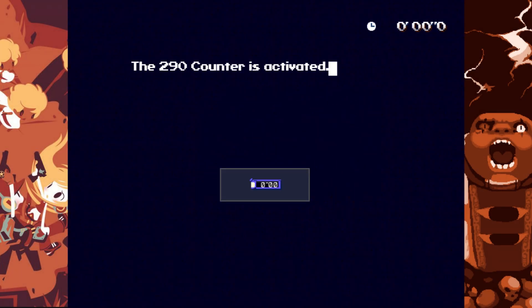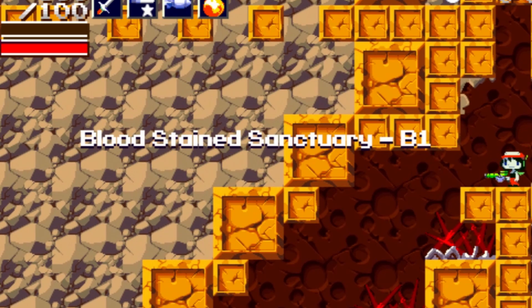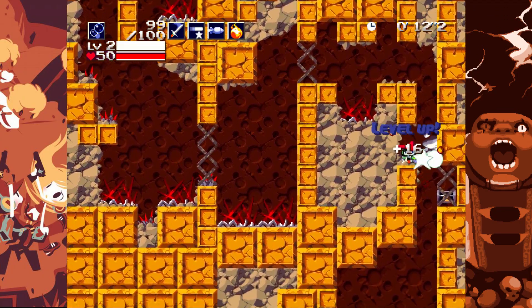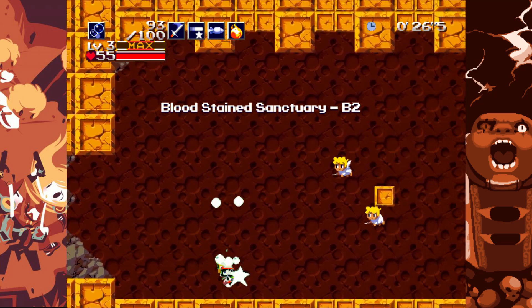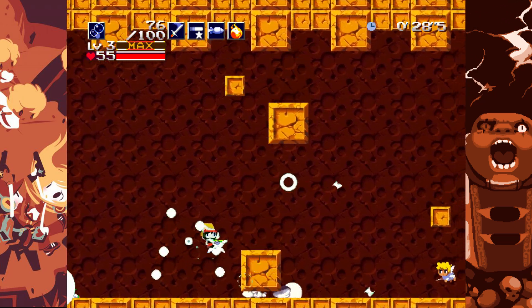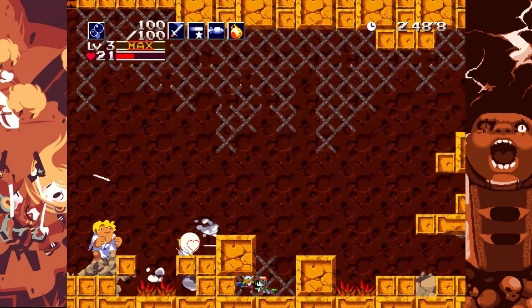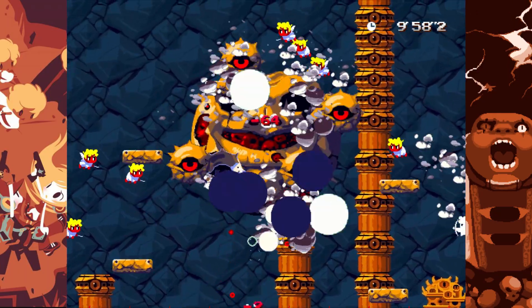Welcome to true Bubble Line hell. Welcome to the Bloodstained Sanctuary. You know why you're here, and you know why you clicked on this video in the first place — as the ultimatum to any challenge run of Cave Story has to end with this. The projectile and arrow hell of this place is just filled with — actually, it wasn't that hard, and I beat it on my second attempt.